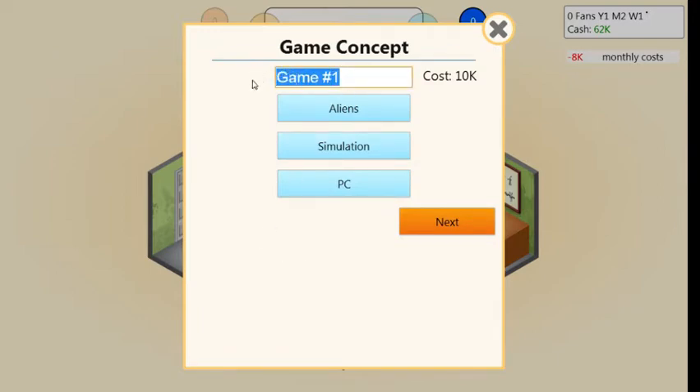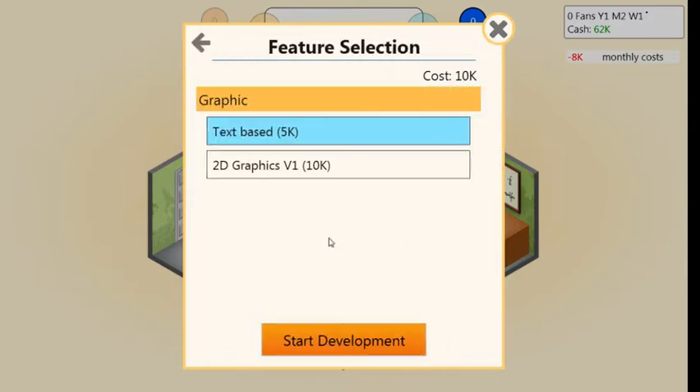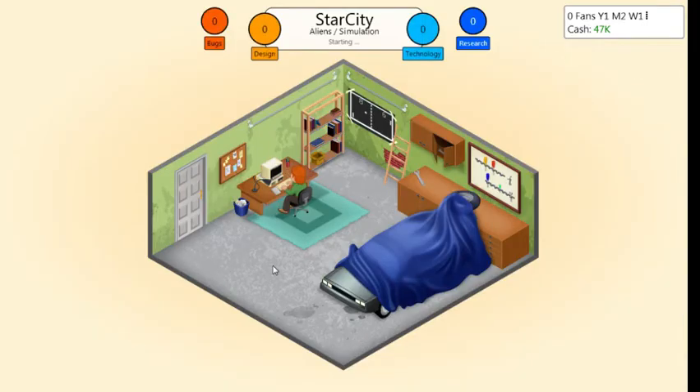So let's go here. Alien simulation — Star City. Sure, let's go. Text-based? No, we're going to go with 2D graphics at least. We can't do 3D yet for obvious reasons. I don't know what year it is when this game is starting — obviously if I get a PC and that G64 or whatever.